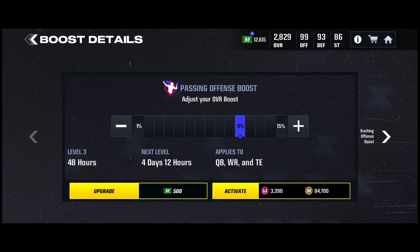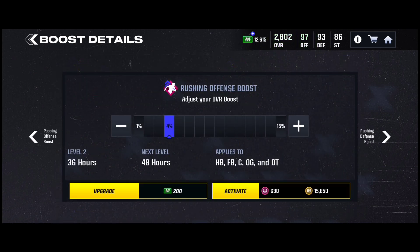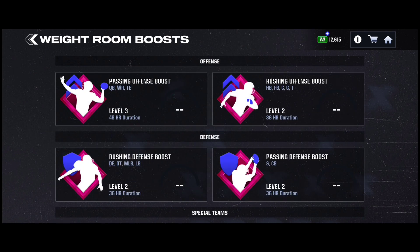Boosting your overall lets you play overall-gated challenges in the current promo and more Journey events. It's only active for a couple of hours depending on your upgrade level. If you're level 5 you'll have more time; level 3 gives 48 hours; level 2 gives 36 hours. The more Madden Cash you put into one of these boosts for certain positions, the more hours the boost will be active, helping you grind different overall-gated things throughout the game.